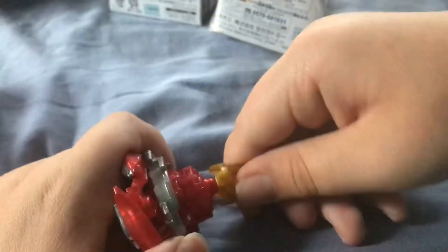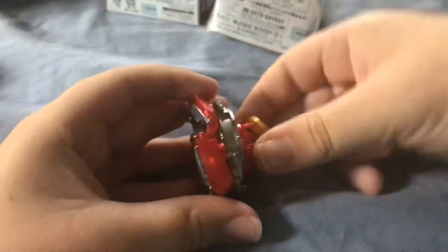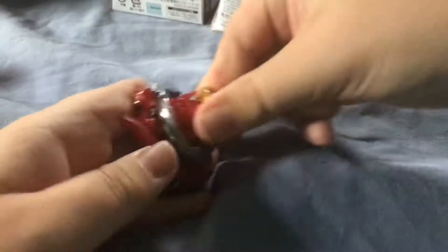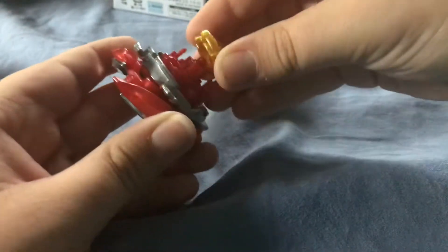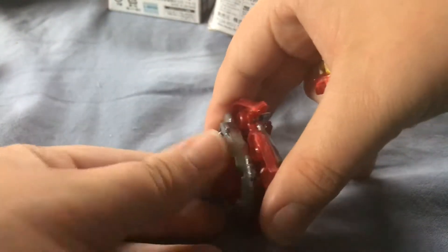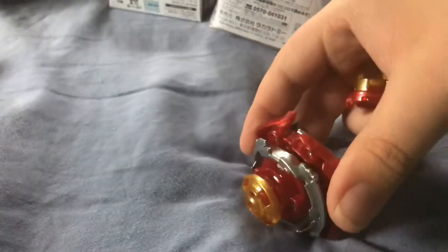Alright boys, immediately get Achilles, immediately take this part off. I do have GT bays. So just get it on — oh that is so fly. Mode change: so I think that's stamina mode, defense mode, and super ultra attack mode.